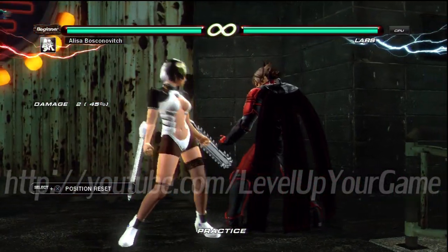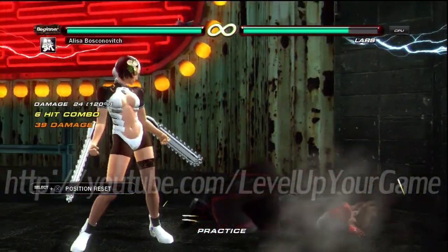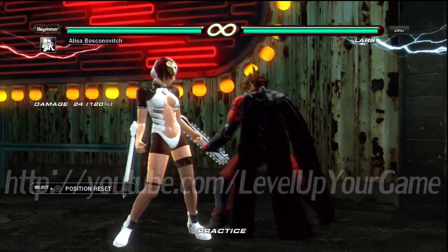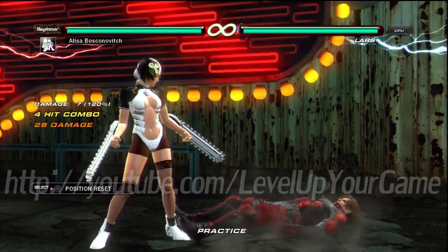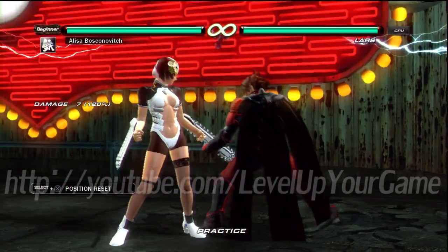So let's go ahead and talk about the attacks out of the stances because obviously she has different attacks out of them. We'll just start off with 1. It's usually mid and then it turns into a high. But if the first one hits, all of it is guaranteed. There's also 2, which is her generic launcher from destructive. So the first one, you can actually block and duck the last hit of it? No, you can't. Okay, it doesn't transition. So it's jailed. Yeah, it jails.